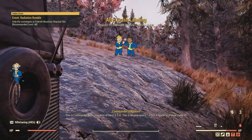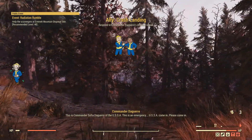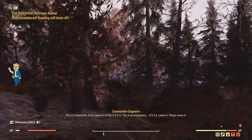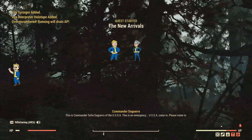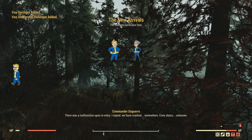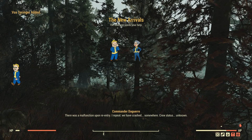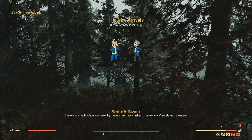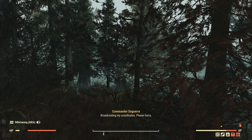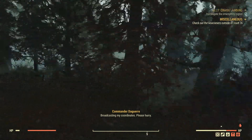This is Commander Sofia Daguerre of the USSA. This is an emergency. USSA, come in. Please, come in. There was a malfunction upon re-entry. I repeat, we've crashed somewhere. Crew status unknown. Broadcasting my coordinates. Please hurry.